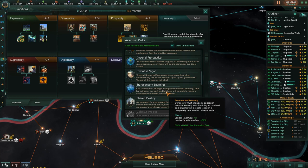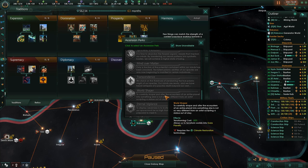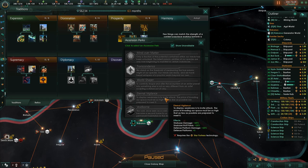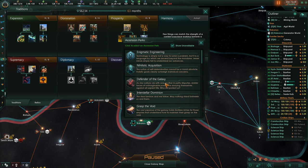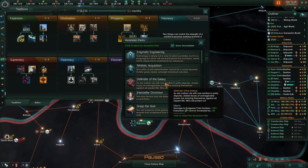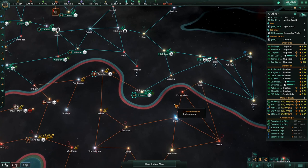What did I choose? Technological Ascendancy, Engineered Evolution, Galactic Force Projection, Evolutionary Mastery. I thought there was one more here that allowed you to get some better damage to certain enemies. Starbase influence cost, claim cost, starbase capacity. Consecrate Worlds, Mastery of Nature, Imperial Prerogative, Transcendent Learning, Shared Destiny. The Colossus Project, Flesh is Weak, Synthetic Evolution, Mind Over Matter, Transcendence, World Shaper, Eternal Vigilance, Master Builders. Okay — the one I'm thinking about doesn't exist. I'm going to grab Grasp the Void so I can get more starbases.